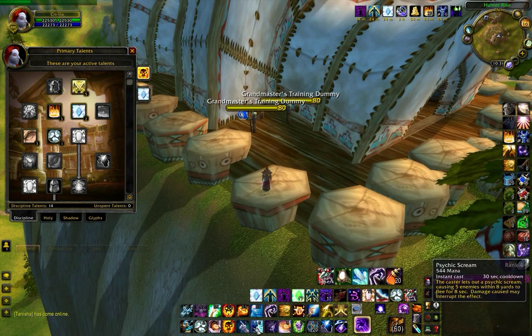Take it one step further. My favorite application would be Mind Sear. Like Mind Flay, it's a channeled spell, but an AoE with 5 ticks. So this is where it shines — a 25% crit on all ticks to all those mobs. I've never seen so many crits at once. Combine that with some haste cooldowns and you get yourself some instant aggro.